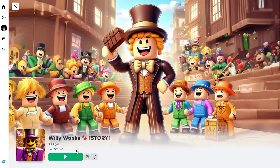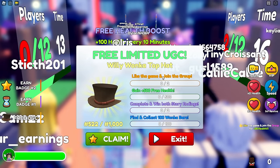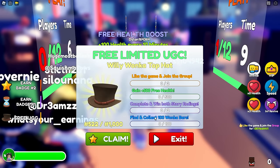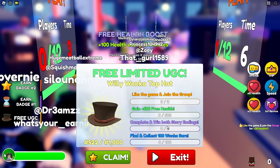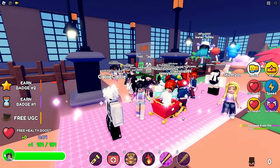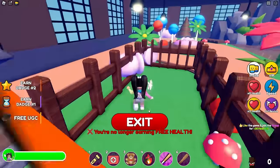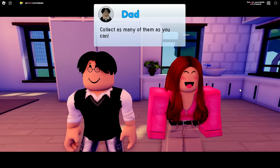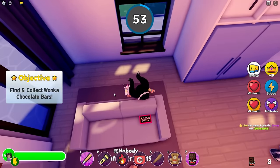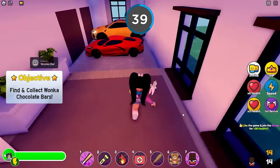Now let's head over and join Willy Wonka Story. Once you join and click on Free UGC, you'll find all of the tasks: like the game and join the group, gain 500 health, complete the good and bad story endings, and collect 100 chocolate Wonka bars. To gain your health, just AFK until you reach 500 health. Then head over into one of the areas and wait to be teleported into the game. That's where you'll complete the story and collect Wonka bars. I had to play the story three times to get 100 chocolate bars, but you need to play twice anyway for the good and bad endings.